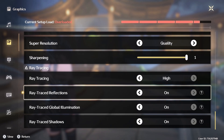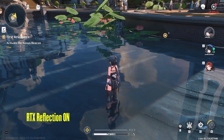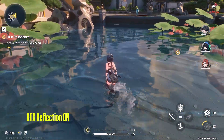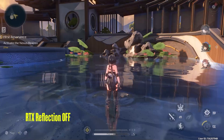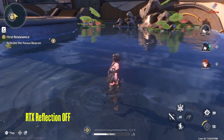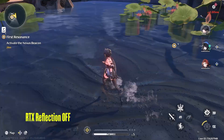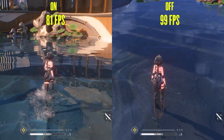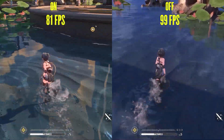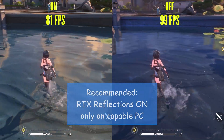The first setting is ray trace reflections, which adds real-time reflections to all reflective surfaces in the game, like this water here. The result is beautiful as you can see. Turning reflections off enables Unreal Engine's baked reflections, which do not look bad, but may appear lacking when viewed from certain angles. Performance-wise, I lost 18fps by turning this setting on, and this is with DLSS enabled. I would recommend turning this setting on only if you have a capable system — otherwise keep it off.